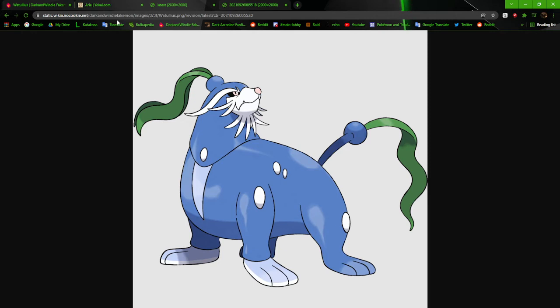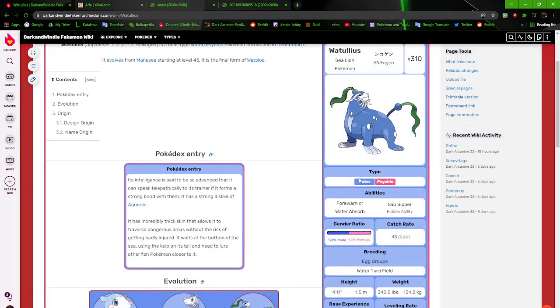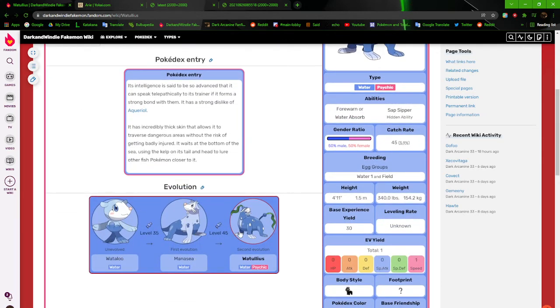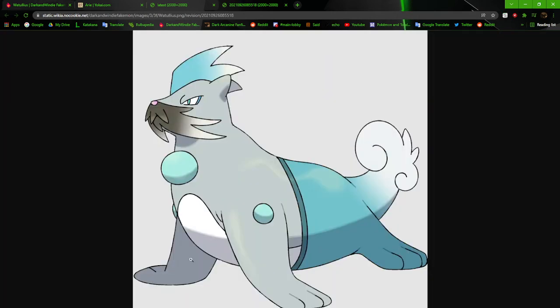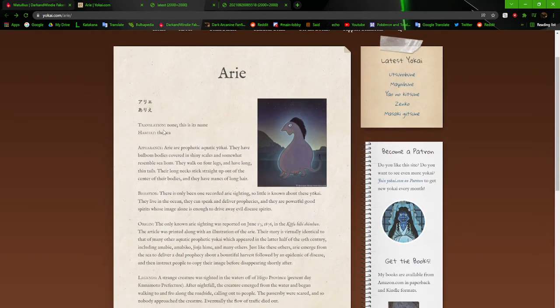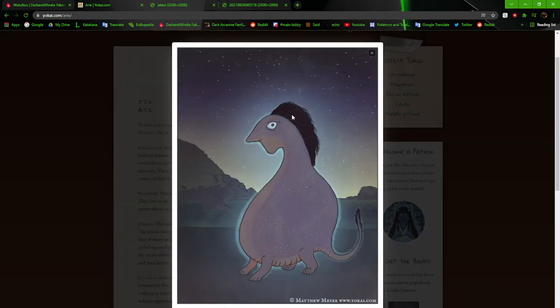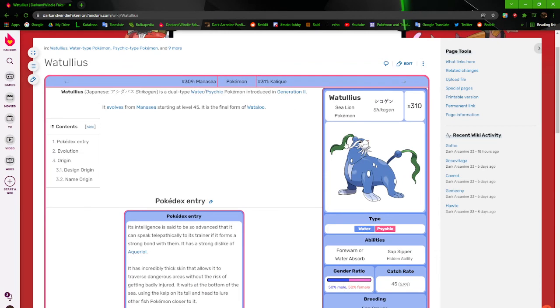I really incorporated the kelp because I wanted a yokai connection, since Watulius is a Water and Psychic type — and Waterloo and Manisee are not Psychic type, only Watulius. I needed to actually show that because this thing doesn't really give off a Psychic type vibe. So I looked up yokai connected to psychic energy or something similar, found the Ari, and discovered their habitat is the sea and they are prophetic aquatic yokai that somewhat resemble sea lions. Perfect fit.